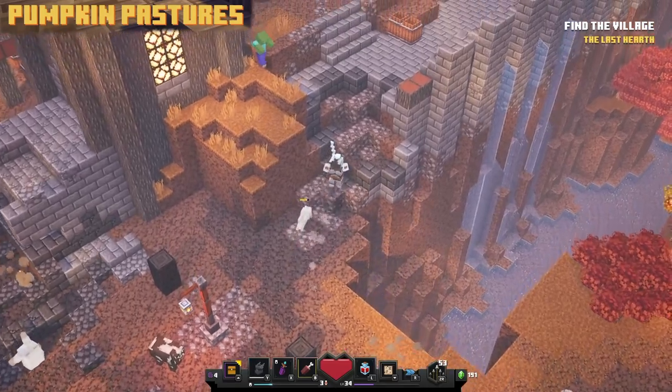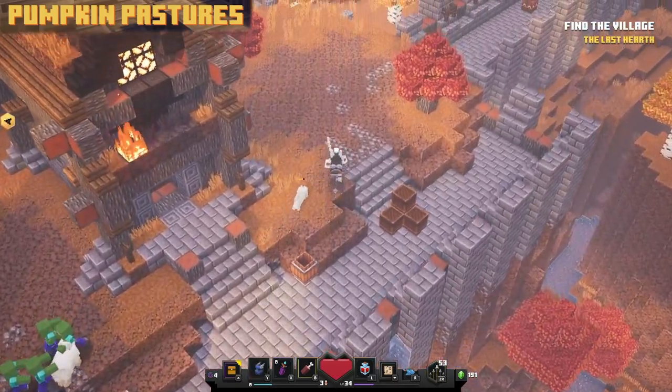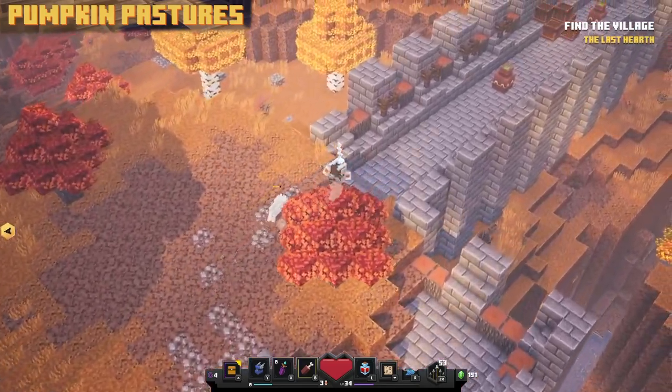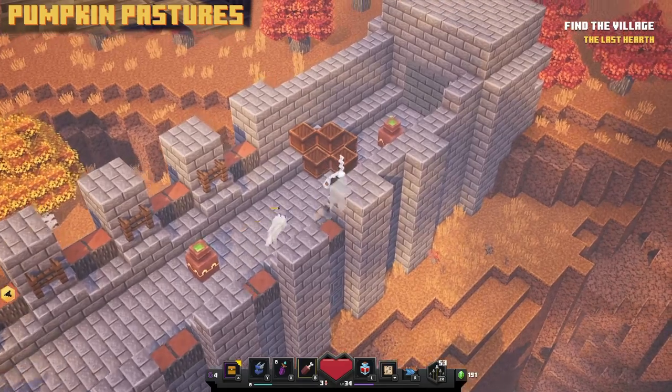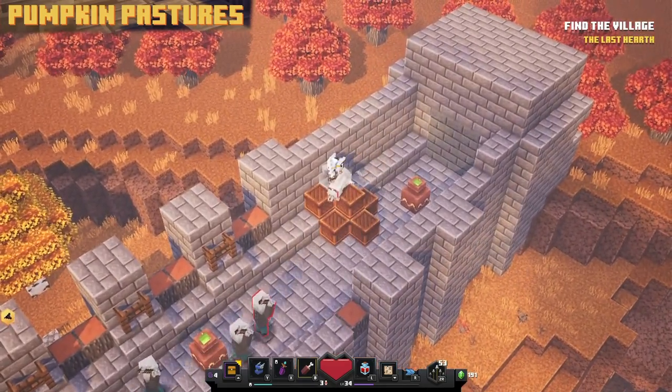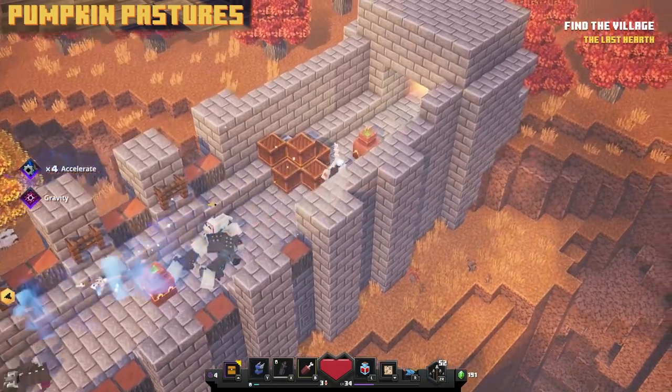The next rune can be found in Pumpkin Pastures by finding a ravine and running towards the stone buildings until you get to a wall. Once you're at this wall, look right behind the crates — there is a button hidden there waiting for you to press it, and a door will open up at the back leading to that purple world.